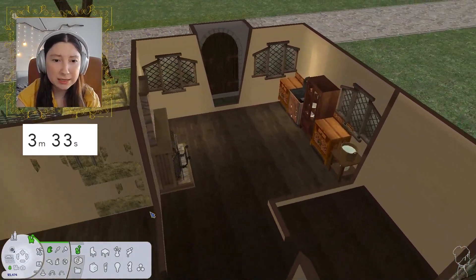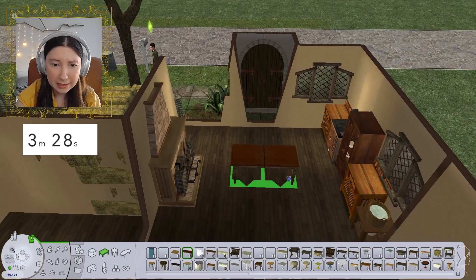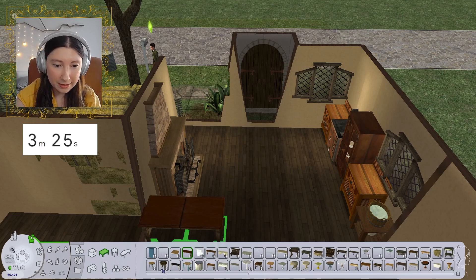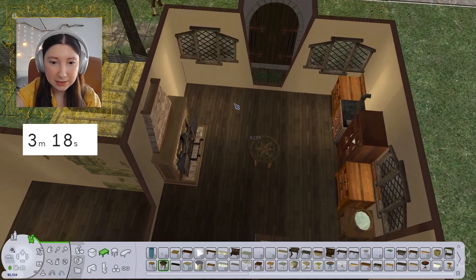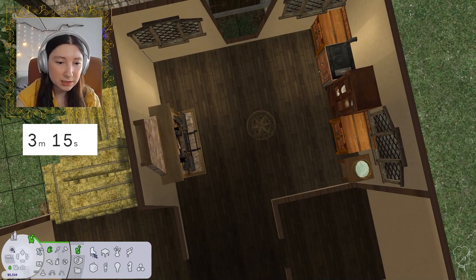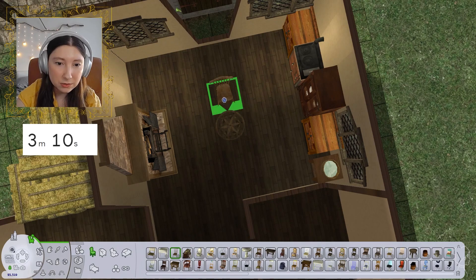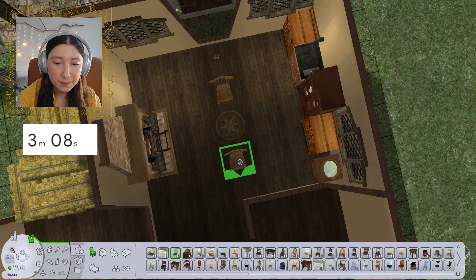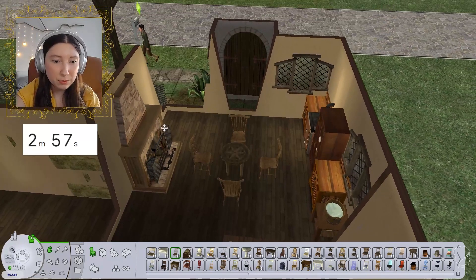Oh my God, three and a half minutes — where is the time going? We don't even have any lights anywhere. Let's just breathe — no tragedies here. I do want to center the dining table a little bit. We're just going to use one of these classical chairs — I put these chairs in almost all of my lower class builds for the Victorian era and the Regency. I just think they're really quite lovely, they fit everything really well.